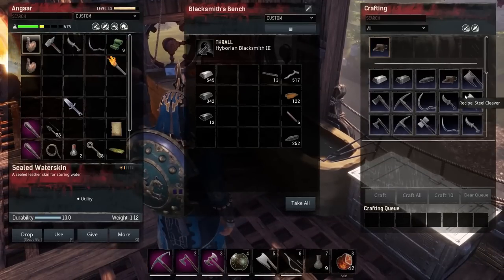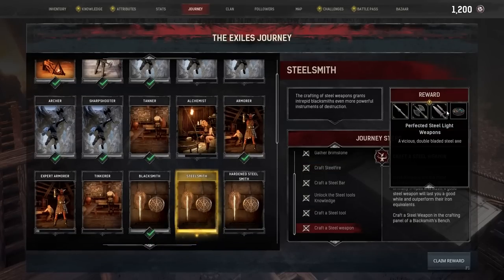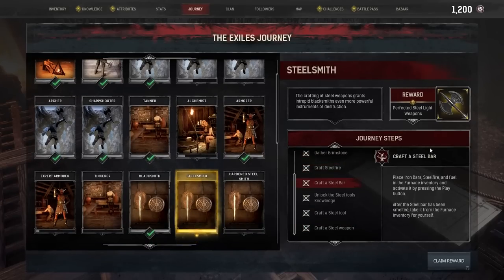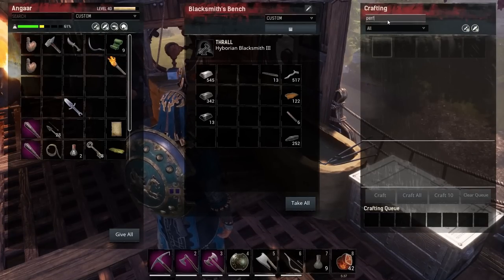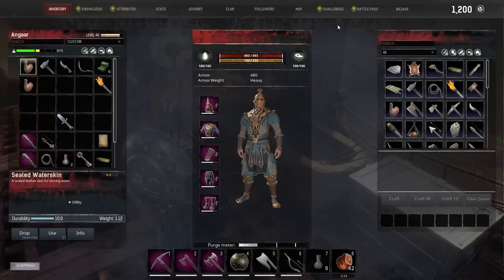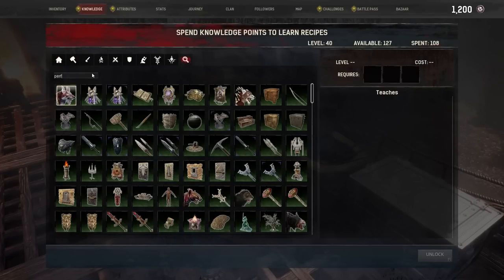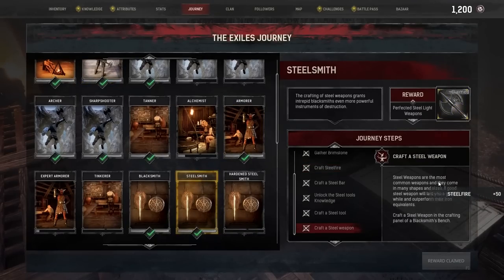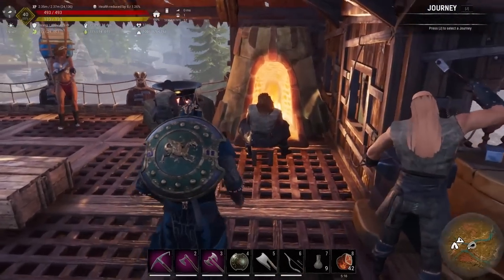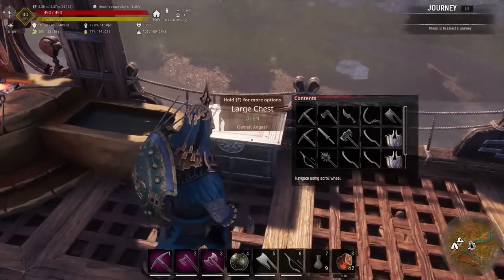What did we learn? Journey step — we learned perfected steel-like weapons. We had to claim it. And we got 50 steel fire as well. Nice — put the steel fire in here for the moment.